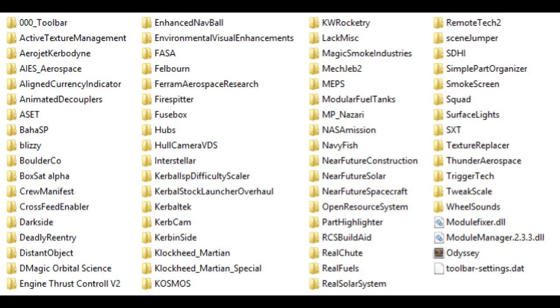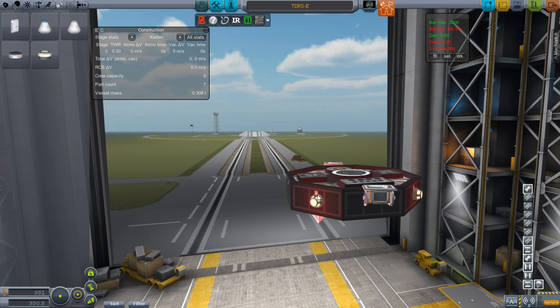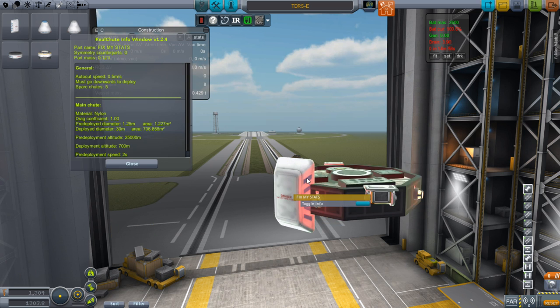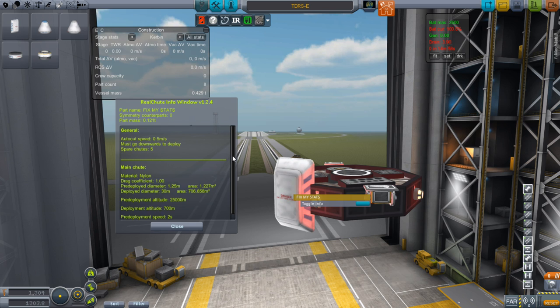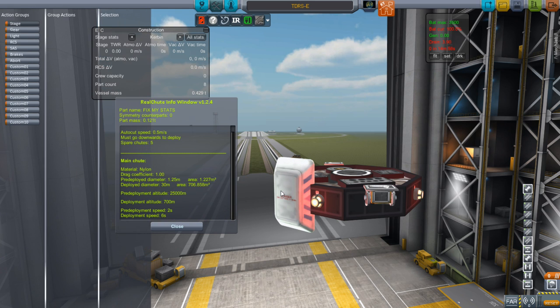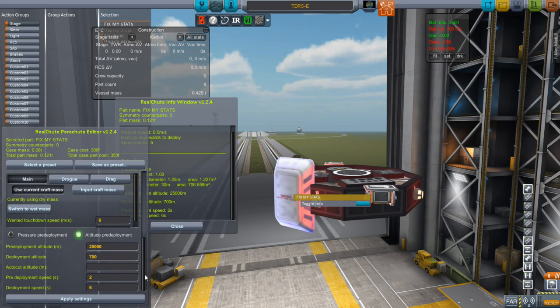The last three in this column are Real Chutes, Real Fuels, and Real Solar System. Real Chutes gives us a few parts like this radial parachute. Once you have one installed, you can access menus showing really interesting things about your chutes — what they're made of, how fast they'll deploy. It's all configurable — you can open a Real Chutes parachute editor and set it up for whatever planet, whatever altitude opening, whatever it's going to take to land you safely wherever you're going.